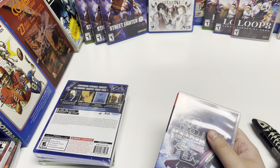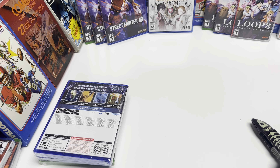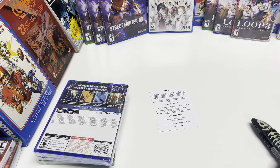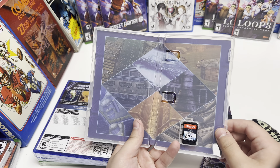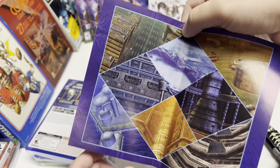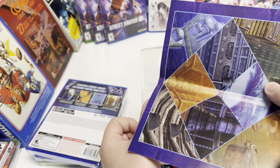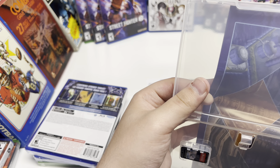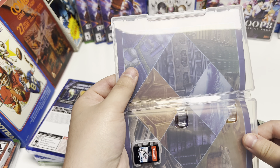Let me just make sure there's no code sticking out. Okay, so there's the warranty card, we do have a code for the soundtrack. We have an alternate cover art — some cool environments on the back there. Slide that back into place and get a good look at the cartridge.